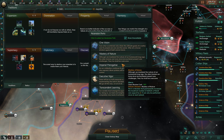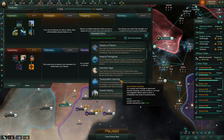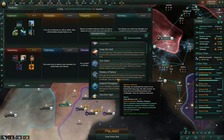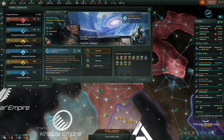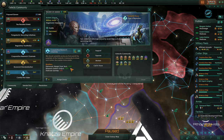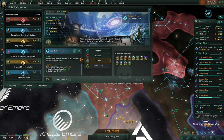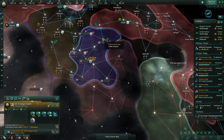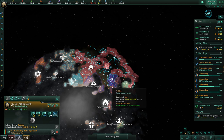I finally realized what I'm supposed to do to activate the Nemesis DLC when I spotted an ascension perk called 'Become the Crisis.' What we have to do is complete one more set of traditions, then I can click a thing that will officially turn me into a crisis faction. We've also joined the galactic community, and I'm going to support every new law that increases diplomatic weight — I plan to have the biggest military, biggest economy, and most advanced tech.